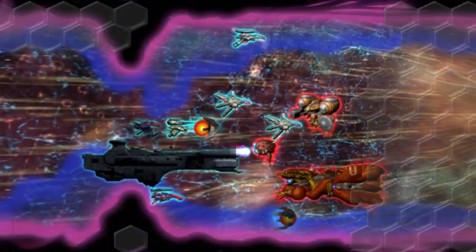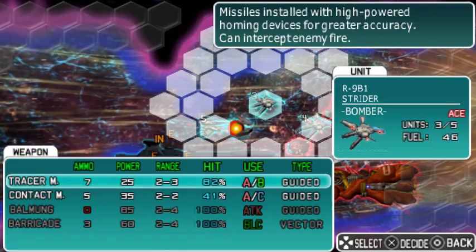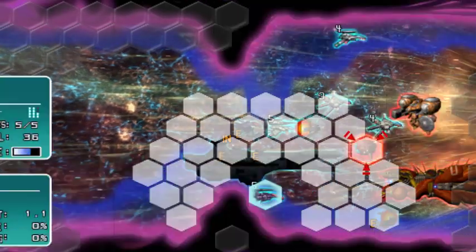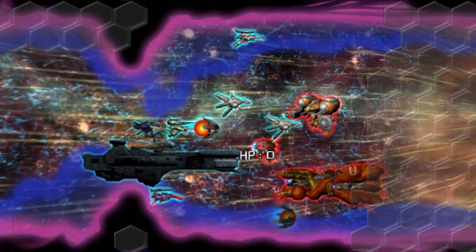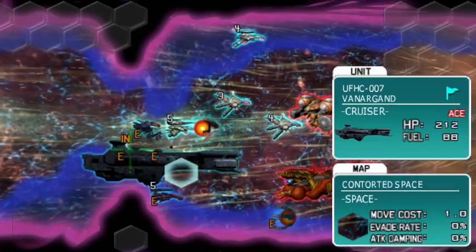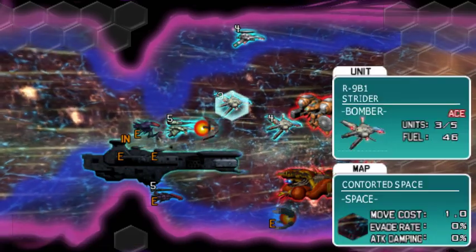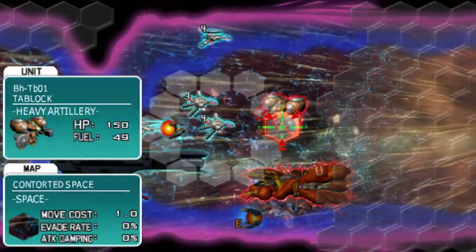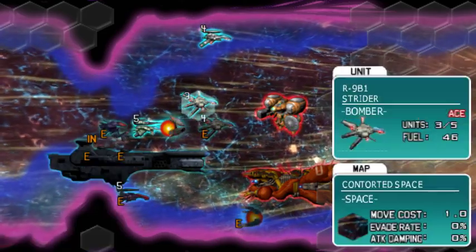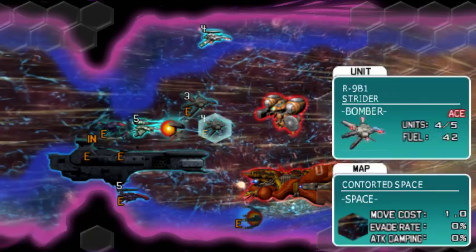Nice shot — take it out. What's its HP left? It has 15 HP. Let's have the Future do it with its Harvester. Nice — recovered 15 Biotogen. Tablock is still at max. Boldo's still at max. Music change — yay! Nice dodge on that.